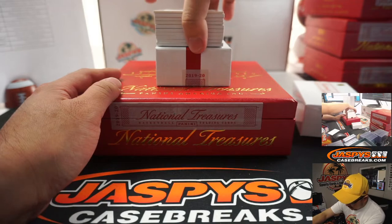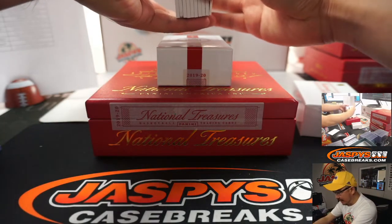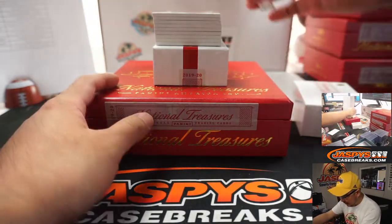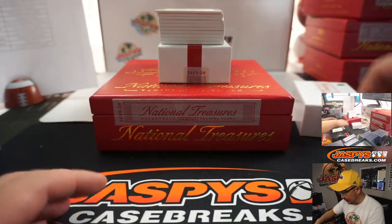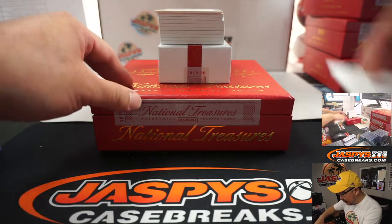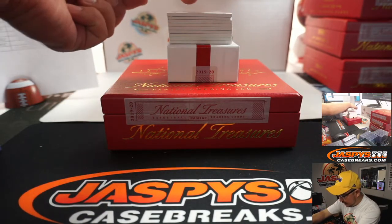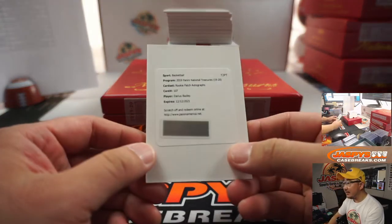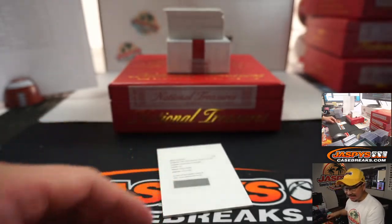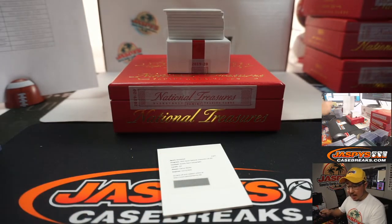All right, let's go. We've got a redemption on the bottom, a patch auto on the bottom. Let's bring that redemption up here. There's Darius Bazley, rookie patch autograph for the OKC Thunder — going to Matthew Shira.